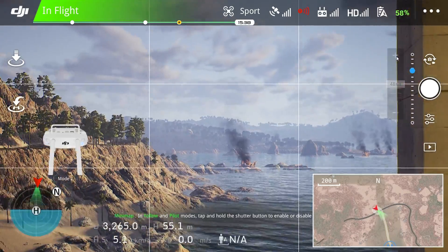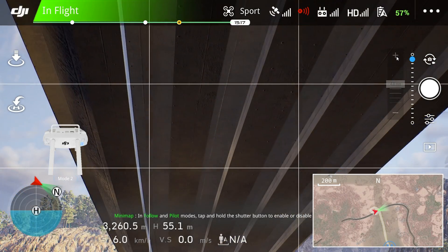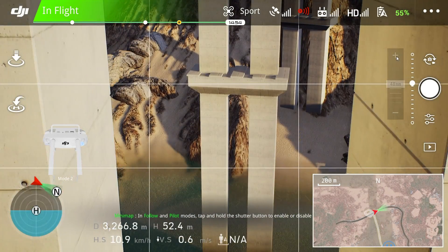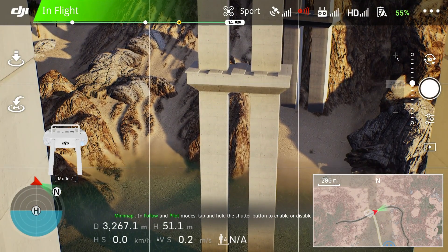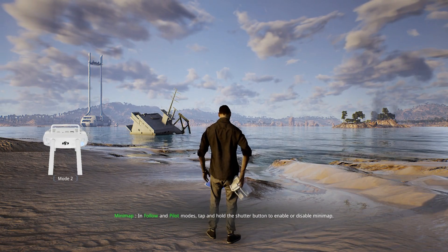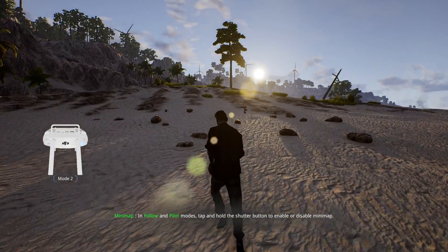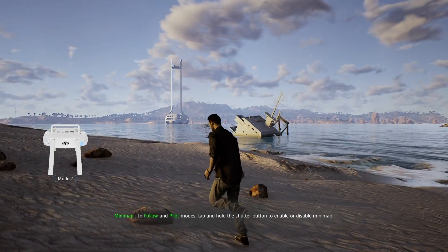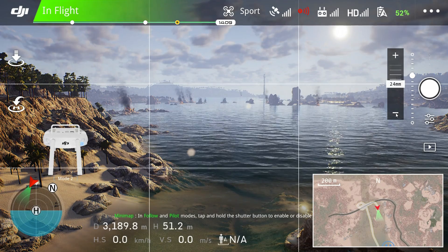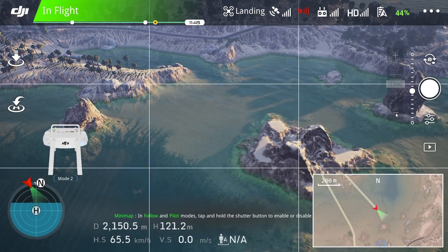To ensure realism you can look up underneath the bridge, and in another touch of realism you actually get a weak signal there — your video and controls are degraded. As anyone who has flown knows, with a weak signal you need to move the aircraft or yourself. DJI gives you the option to do either: you can exit flight mode by pressing and holding the shutter button and actually run around the island to a higher point to get a better signal. It's not hugely practical for training but it's fun and reminds me of video games from when I was a kid.